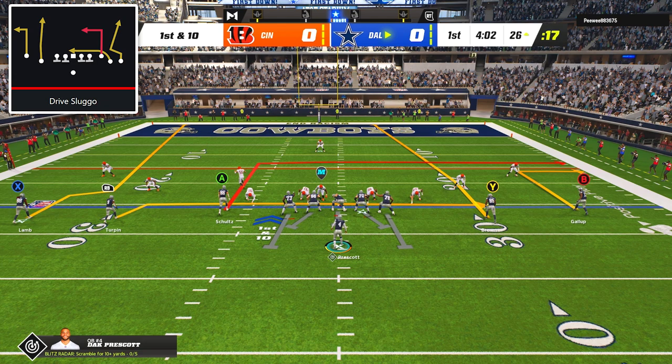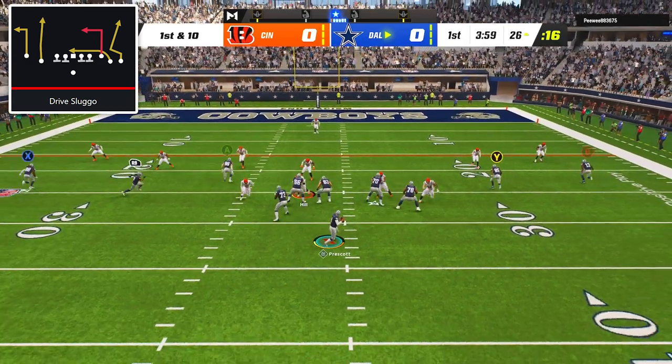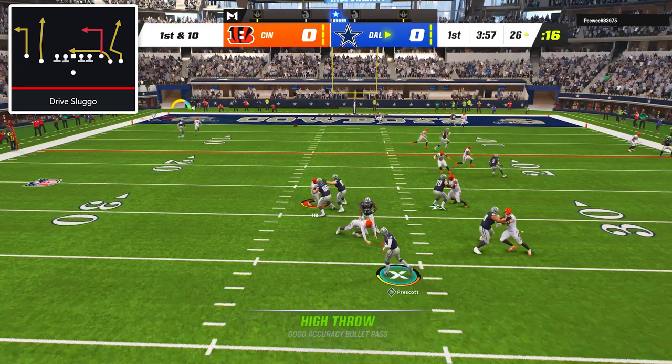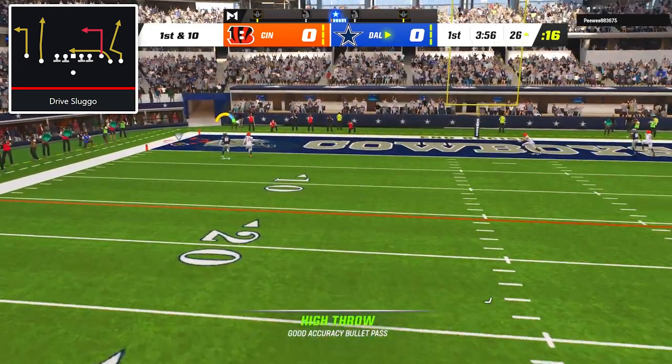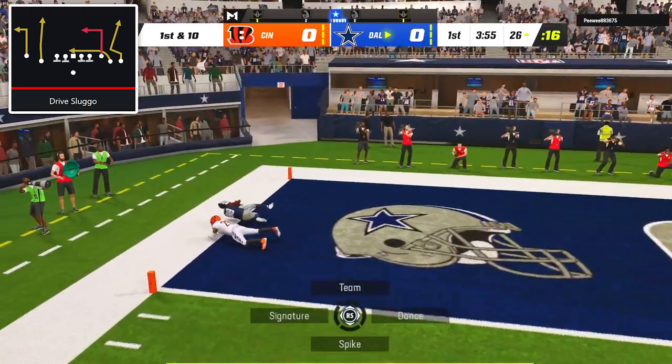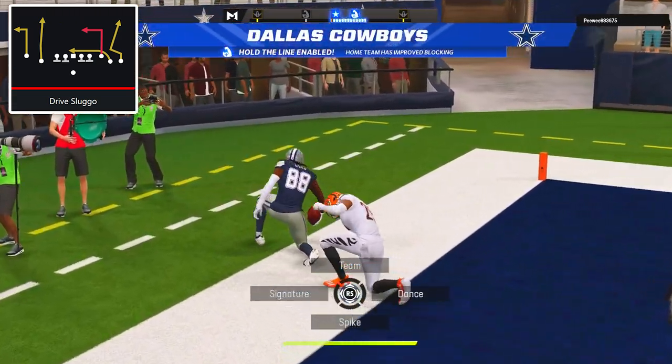On first down, I went with the play drive sluggo, and I was particularly interested in the sluggo route from CeeDee Lamb. After the snap, he didn't quite get the separation I had hoped for, but I threw a high form pass — simultaneously throwing a high ball and free form pass to put the ball over his outside shoulder — and he held onto the contact for our first touchdown of the game.